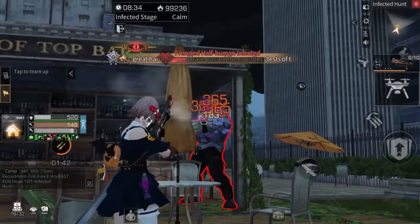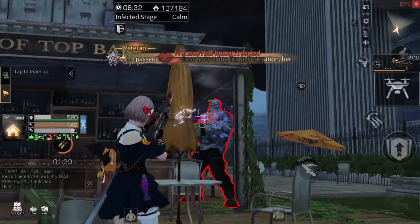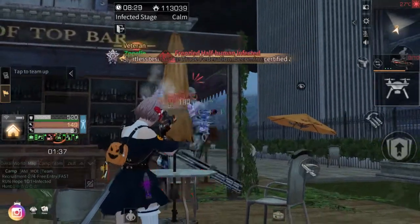Find the right place to avoid the damage and the boss will just turn around there and will not come to you again.